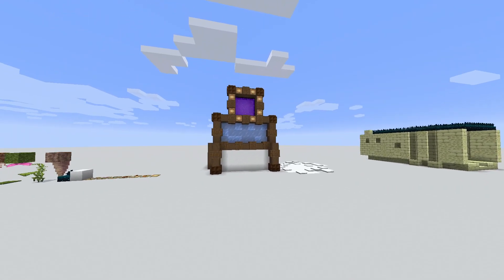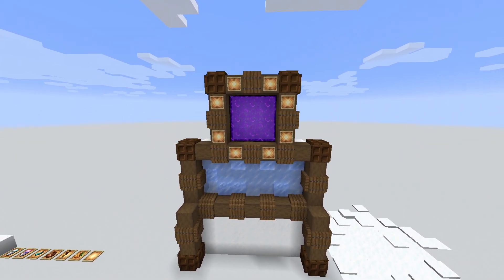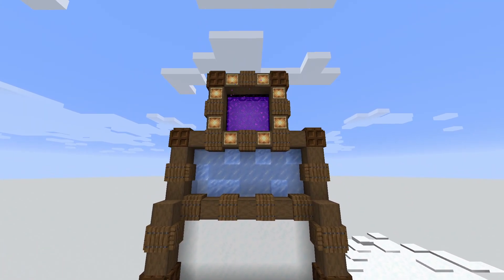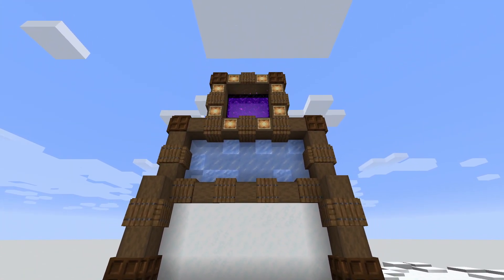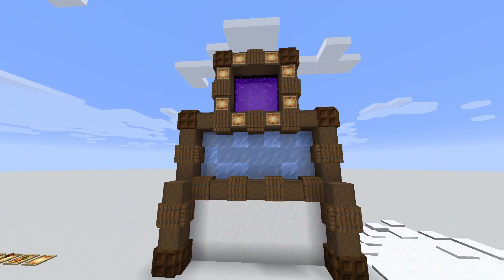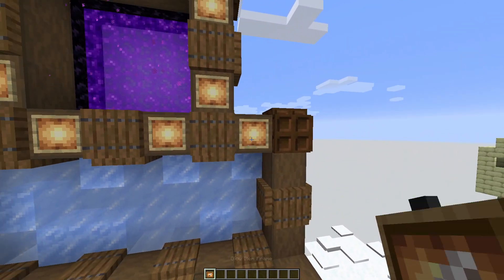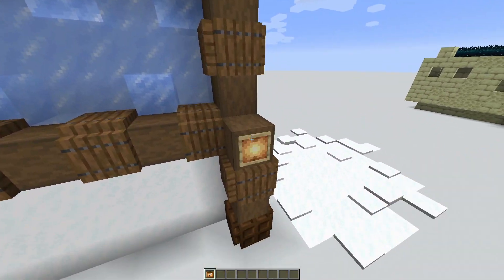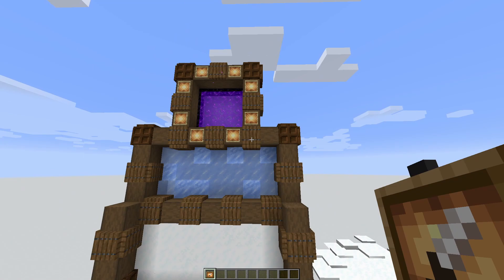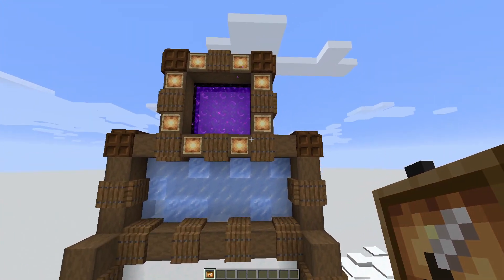To start off, I have this weird building. It's just kind of like a tower or something. The first layer is snow, then ice, and then another portal. This kind of shows how you could use these glow item frames — they kind of look cool, just like little details inside of the logs.